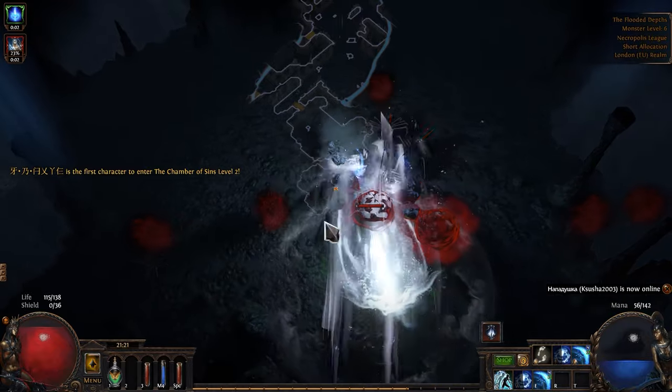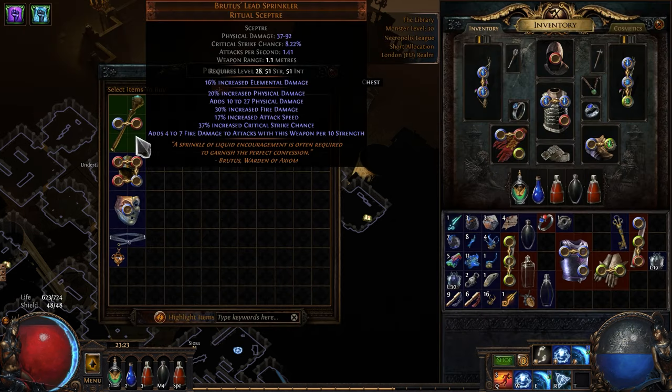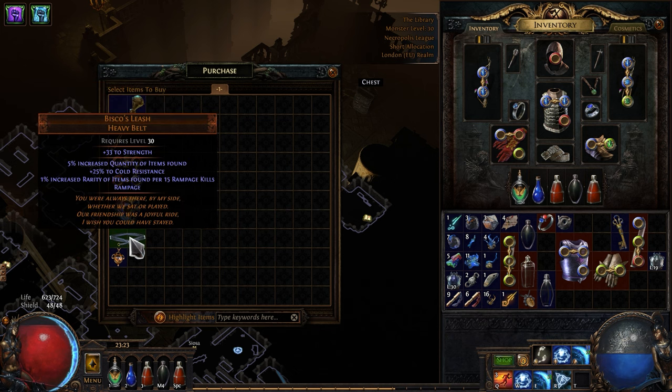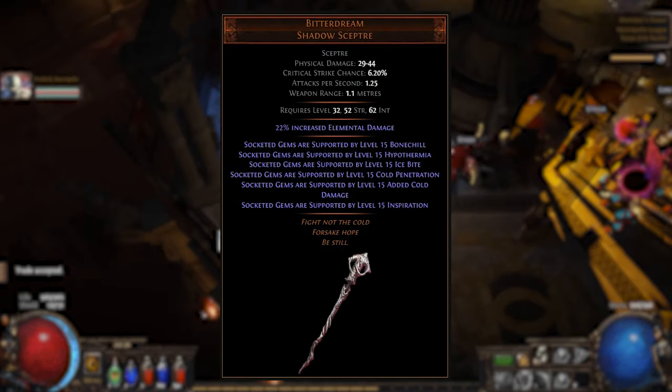The Dweller with Corrupted Blood — just what I need. Now this is interesting. My favorite belt, but unfortunately I have to sell it because I want to buy a more important item: Bitter Dream. Crazy item.